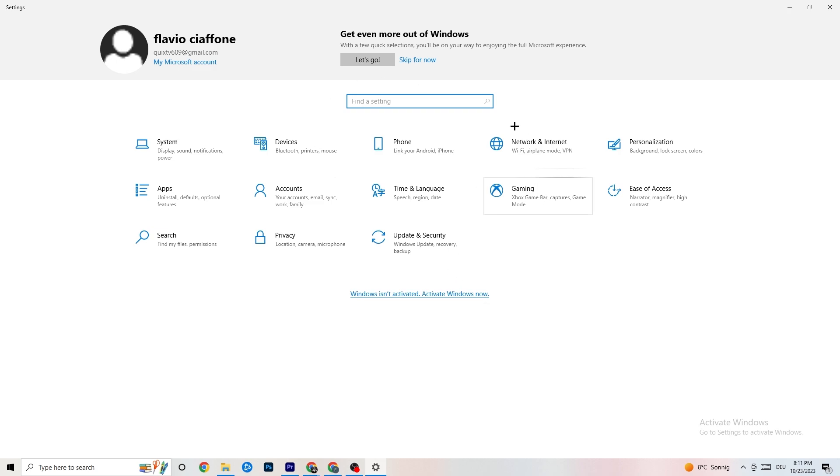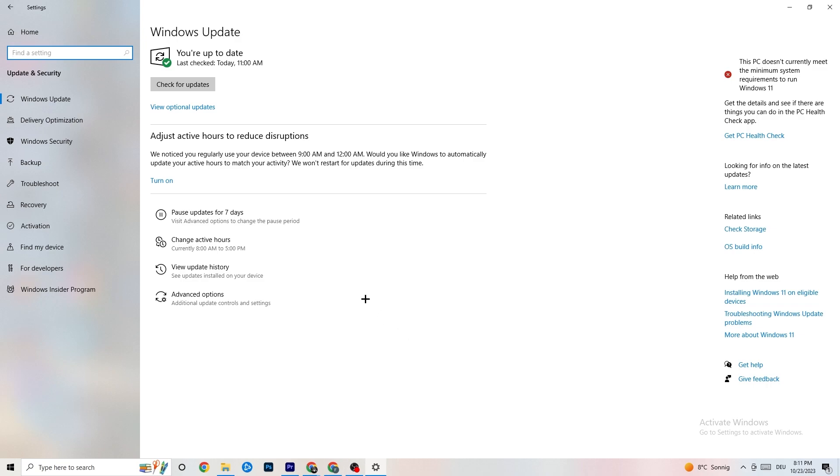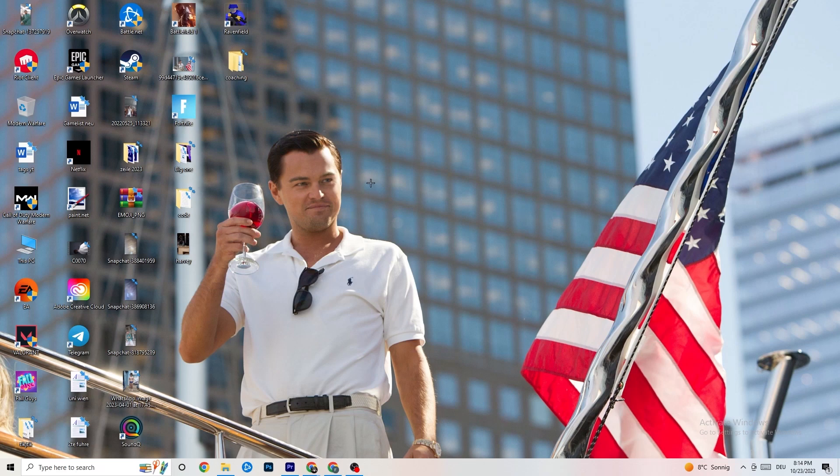Go back to your main Settings and click 'Update and Security'. Stay on 'Windows Update'. I really recommend you check for updates, because this will increase the power of your system and help with every issue you're currently having. Update to the latest Windows version.